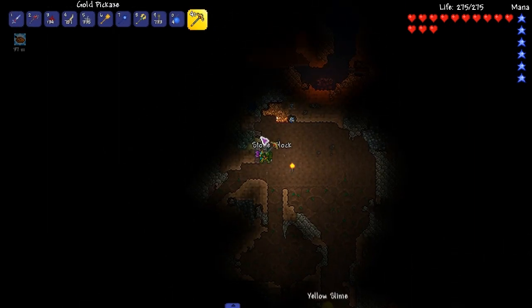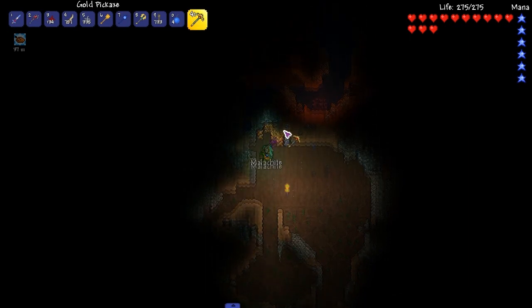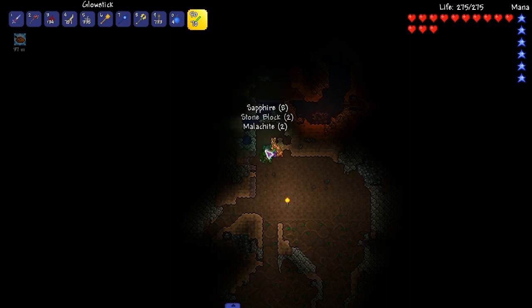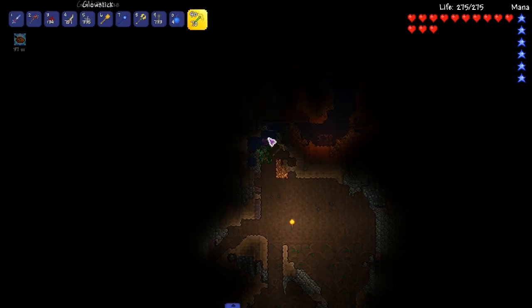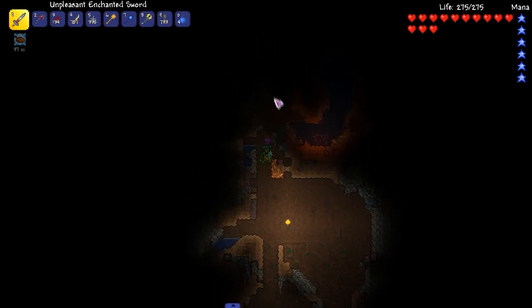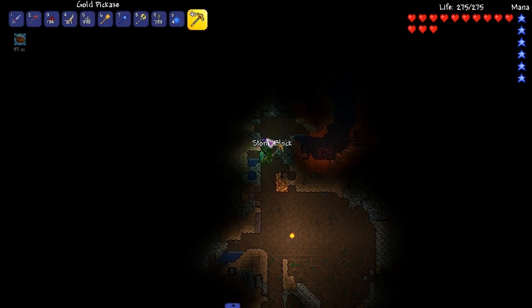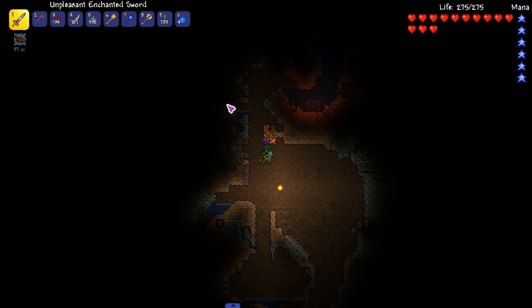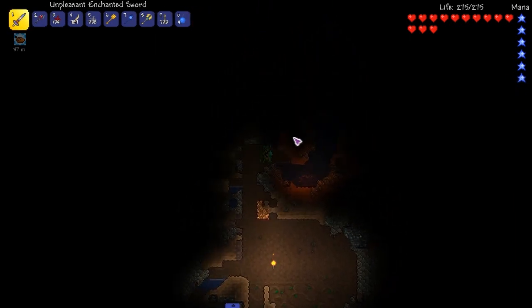I bet you guys didn't know that. Can I get some of the sapphire? Gems are always a good thing, even if you're not crafting anything with them - you can sell them. Flood into the hole, just that hole. Perfect. I'll clear out this area later on when we're using a demon altar 24/7, which I still don't think will be a thing. But it's always nice to have a demon altar.